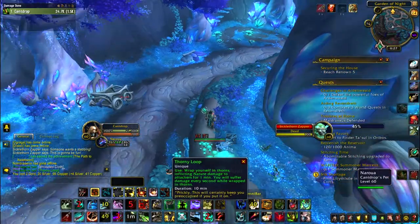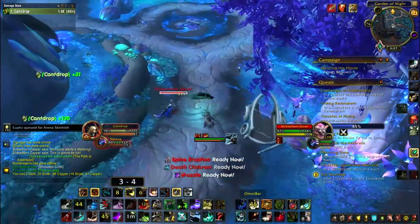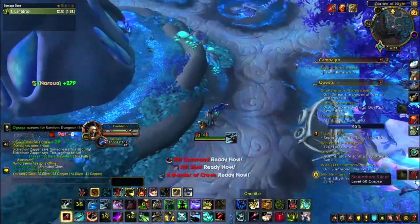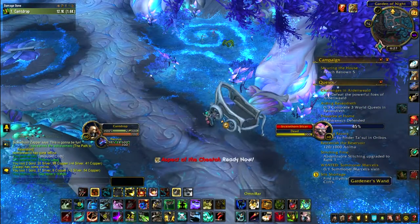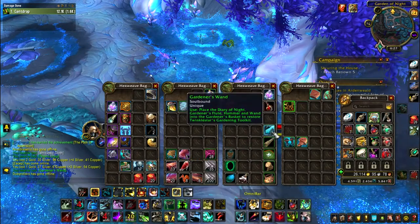The last and final piece is right here in between these cart wheels — that's going to be the Gardener's Wand. Once you pick that up, you'll have all five pieces. You just right-click and they'll combine into Twinkle Star's Gardening Toolkit. All of these are found in the Garden of Night.